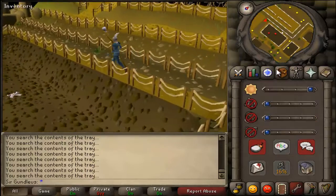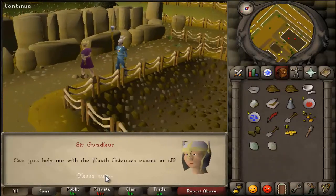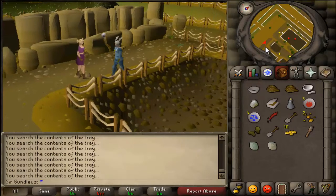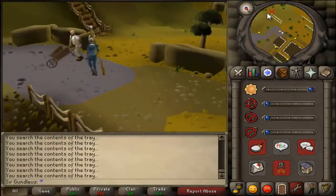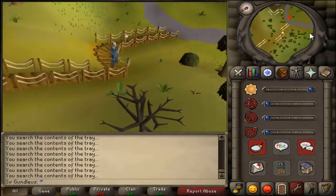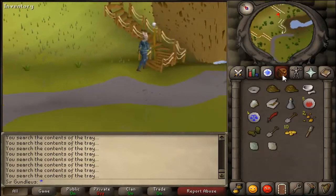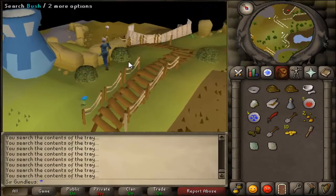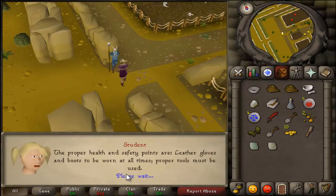Give him back the cup, then head back north and talk to the girl with the pig tails. She will ask for a teddy. Head south towards the urn area and search the same bush shown on screen. Then head back to her and give it to her.